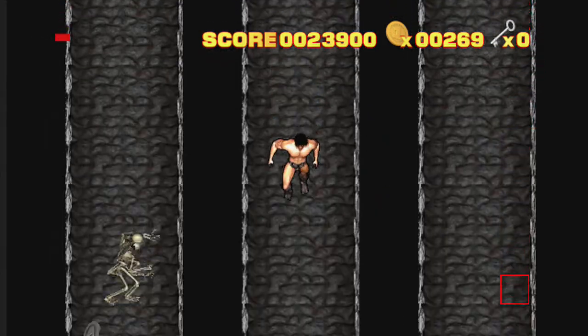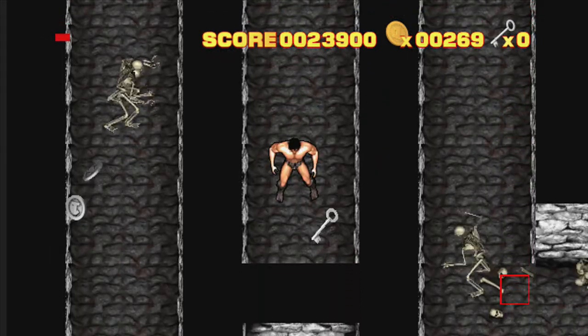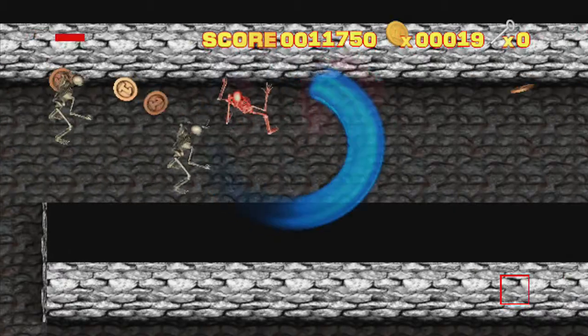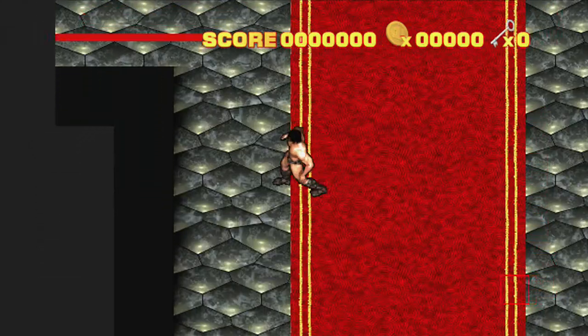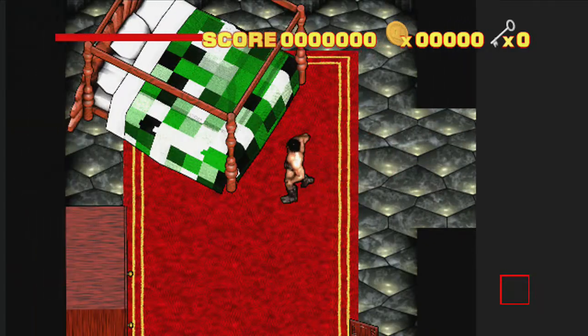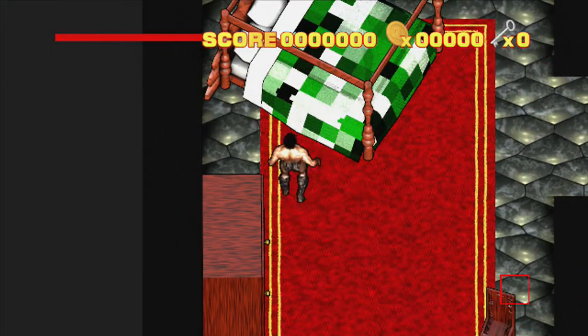In an obvious classic throwback to games of old, there are floating and spinning icons that you have to collect in order to progress. Genius! Want to take a break from the incredible game set before you? You can actually walk around the castle fortress and check out the many interesting rooms. You can spend hours finding out what secrets lie hidden in each of them.